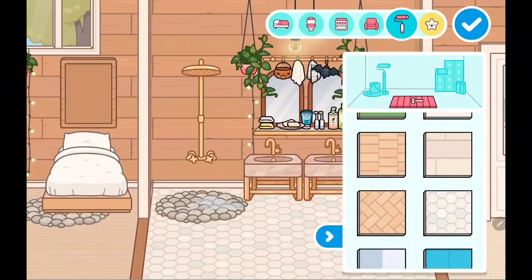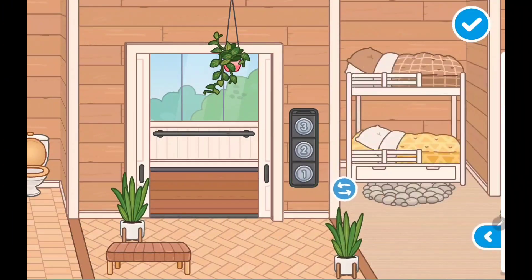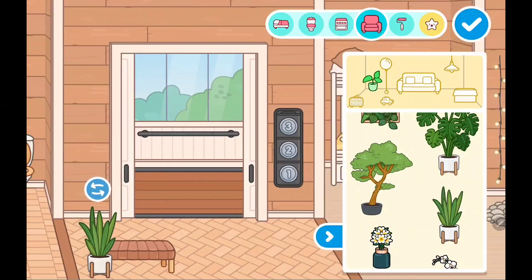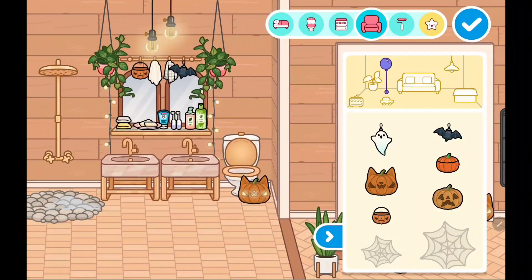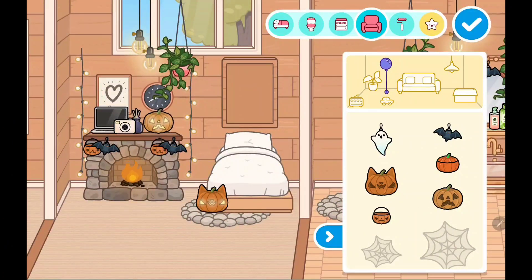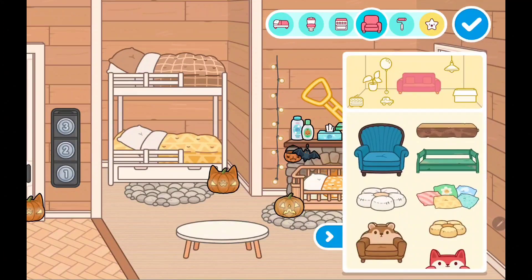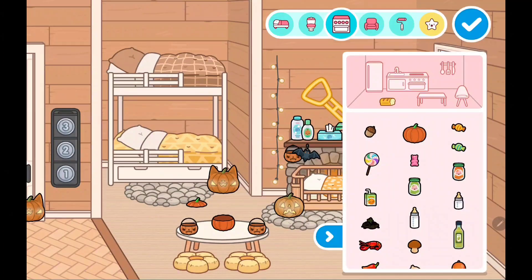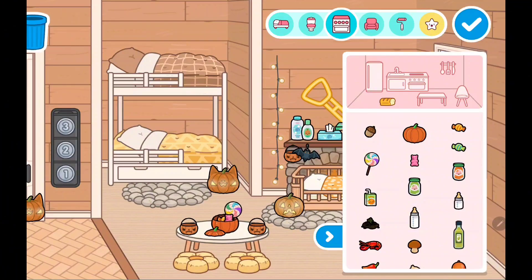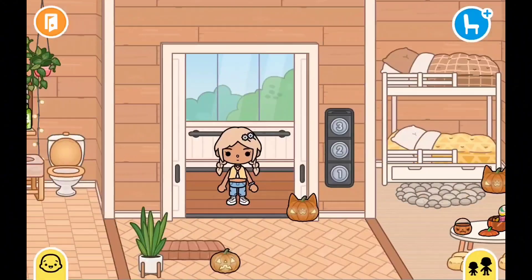Let's change the flooring. Now I'm going to do the hallway — it's going to be really easy. All these pumpkins look so cool — very Halloween vibe! Some trick-or-treating and some candy for the kids. Let's put the lid here. That looks cool, Halloween vibe!